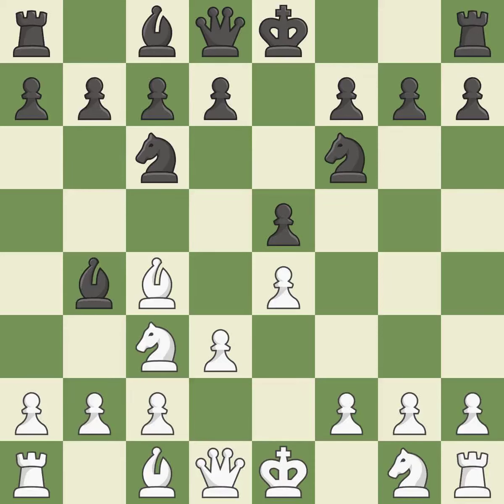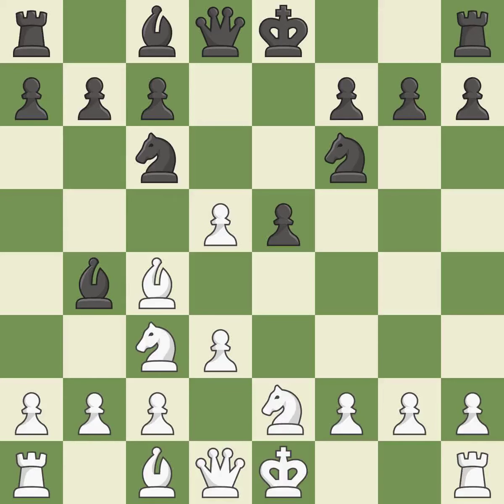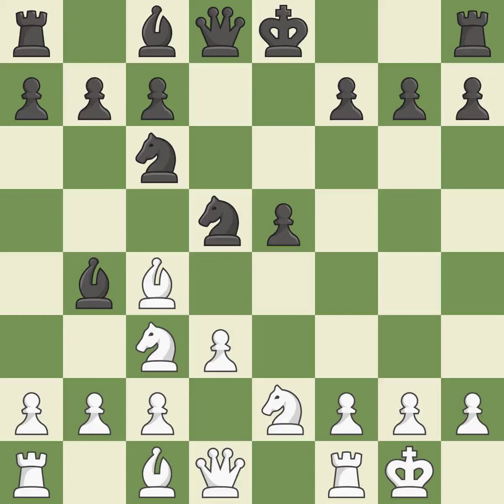Bb4 develops the bishop and pins the knight. This develops a knight from its starting square, activating it. The next move threatens to win a bishop, and this keeps the material balance in check with good commerce. Castling gets the king to a safer square, out of the center of the board, while also developing a rook. Castling kingside tends to be safer because the king is further from the center.